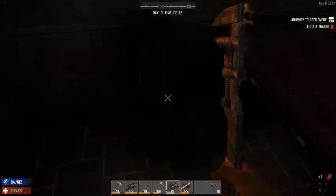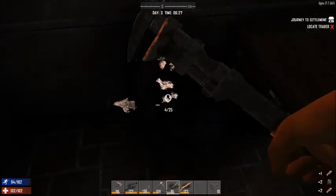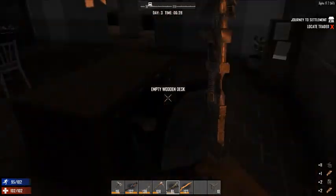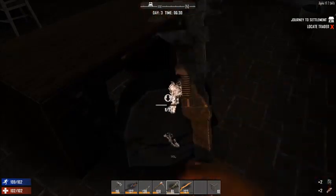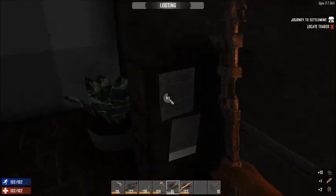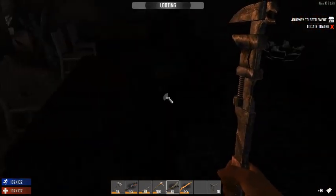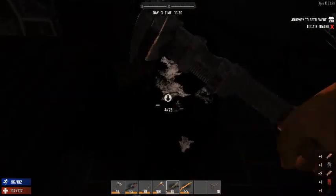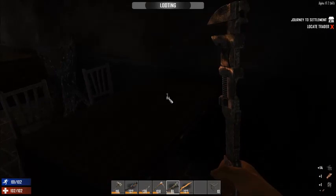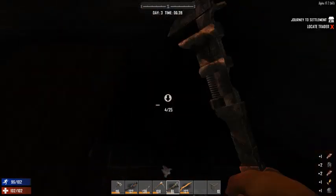Oh, these chairs - you use a wrench on them and you get mechanical parts, and some iron and leather. Mechanical parts are super useful - you can also get them from like refrigerators and filing cabinets and stuff. But actually those chairs are like one of the best ways to get them. Who knew an office rolling chair is made of mechanical parts, but they are.